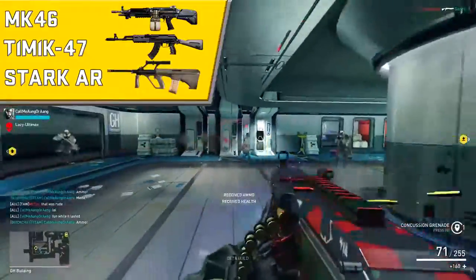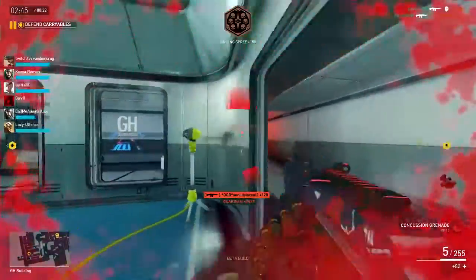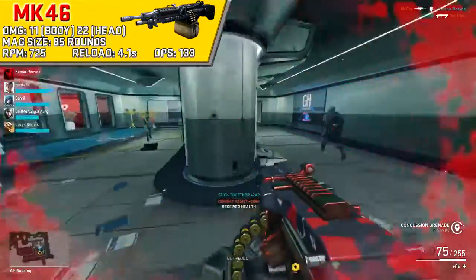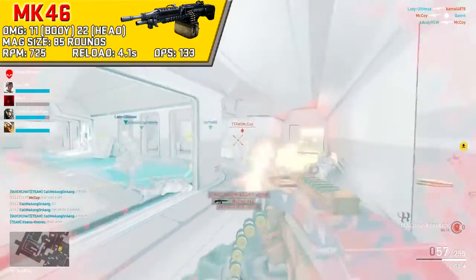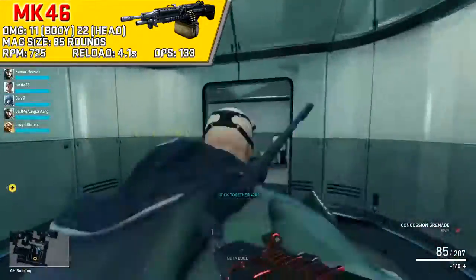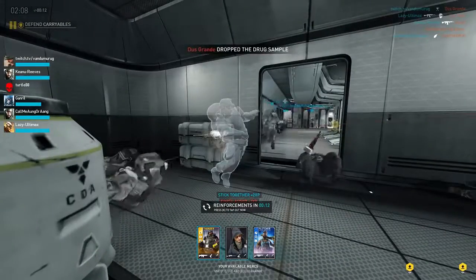For primary weapons, Thunder gets the MK-46, the Temek-47, and the Stark AR. As the MK-46 is his default signature, I'll be going into the stats of this weapon, but I'll leave an updated stat sheet in the description for all those interested in the other two weapons. The MK-46 will hit for 11 damage to the body, translating to 22 damage to the head at a rate of 725 RPM. The magazine size is a huge 85 rounds and you'll reload that giant magazine at 4.1 seconds. The overall DPS of this weapon is 133, and personally I really enjoy using this weapon — it's essentially like a belt-fed CAC-10 that's a little bit less accurate.